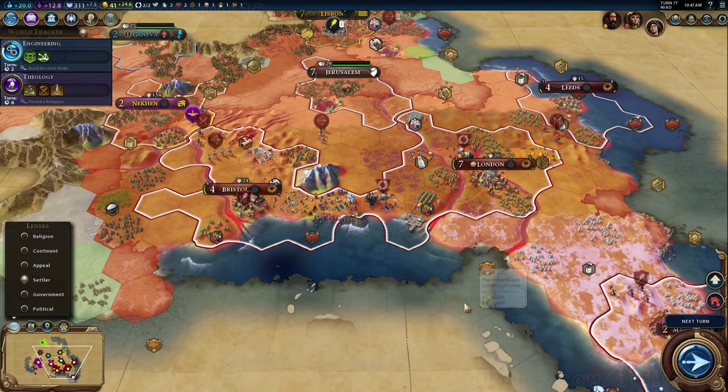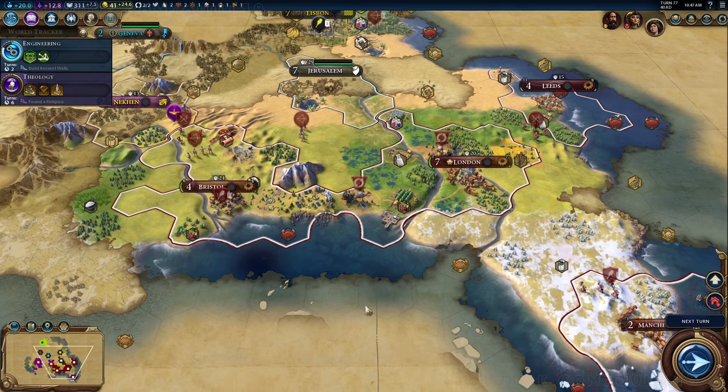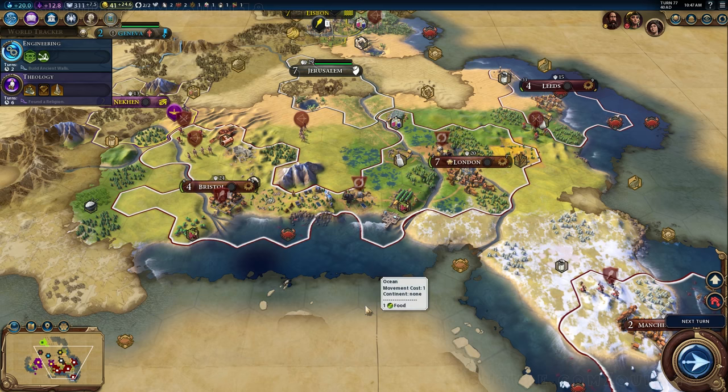I like that the settler lens is something you can bring up whenever you want — you don't have to have a settler there. We can see there's actually a colonizable place to the northeast of Jerusalem, which would be quite sweet. There's a lot of potential overlap with city-states, but if I settled there and bought tiles, I could access a lot of sea resources. That would definitely be a great spot for a fifth city.